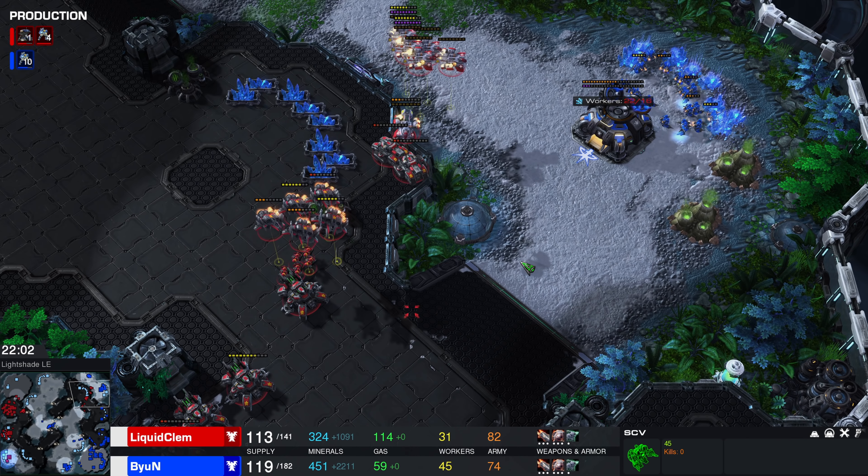Bjorn has apparently decided it's just going to be Marines — he's got a little bit of gas income but not a whole lot. A new command center was produced during all of this. It makes it difficult to stim if you lose 20% of your army every time because you don't have Medivacs. Another Planetary here. Slow and steady wins the race — I think this is really clever by Clem. Many of us would feel obligated to push right now, but Clem is just morphing into Planetary, putting up Siege Tanks, forcing his opponent to engage instead. Marines alone are just not going to cut it. This has been an insane back-and-forth match.